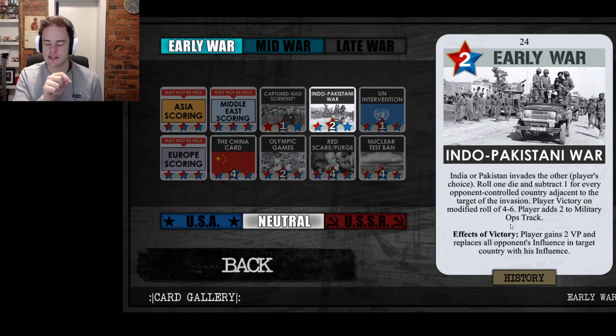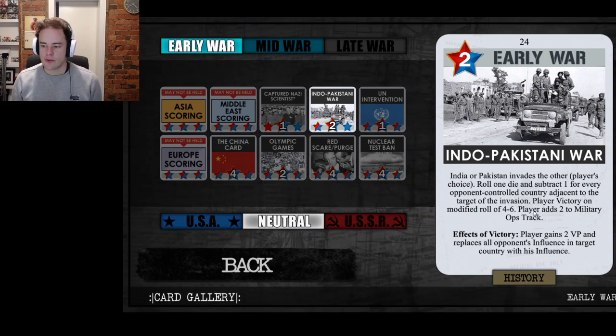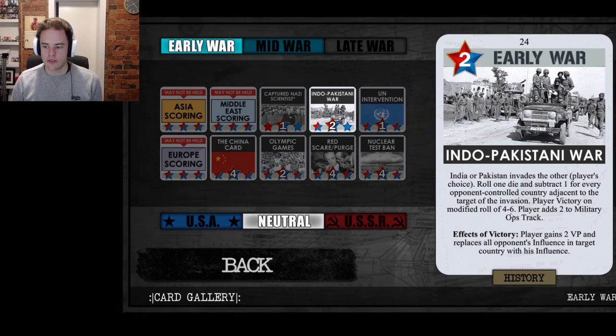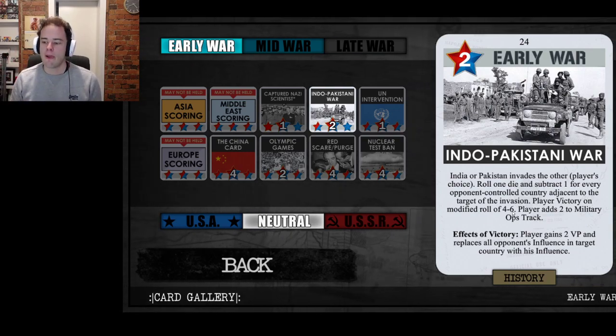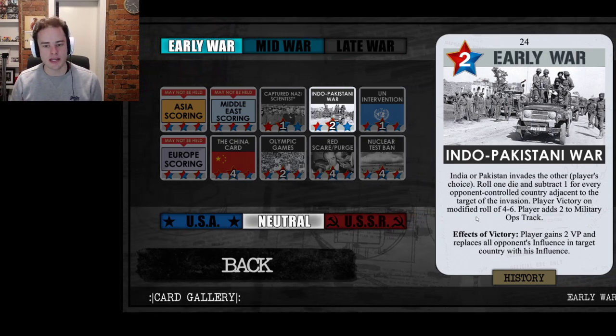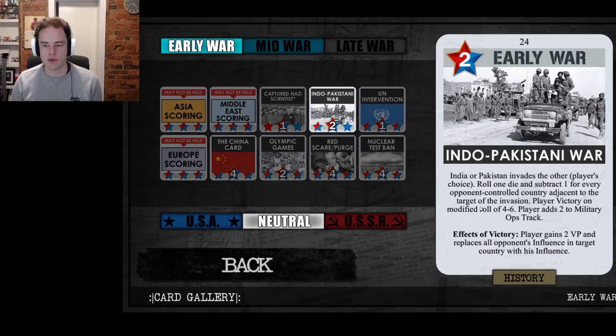For Indo-Pakistani War, adjacent countries to Pakistan are Iran, Afghanistan, and India; adjacent to India are Pakistan and Burma. Because India only has two adjacent countries, the maximum required roll can only ever be a six — meaning you'll always have at least a one-in-six chance of flipping India with this war. You can mitigate losing your influence in India or Pakistan by controlling adjacent countries — which is often why you'll see players going for Afghanistan or Iran before moving into Pakistan.